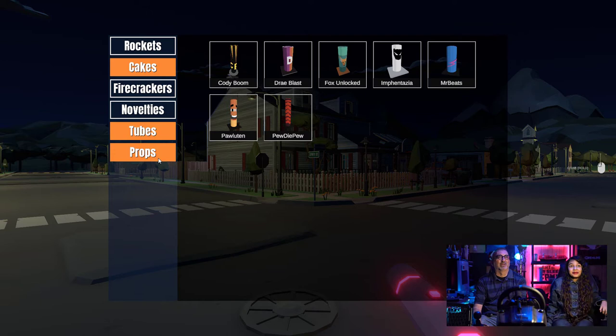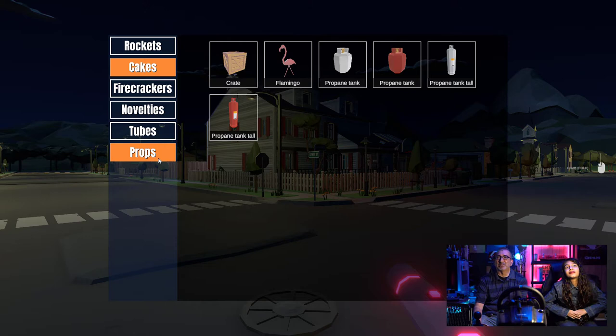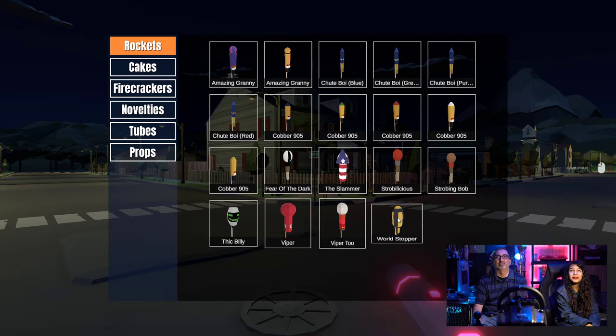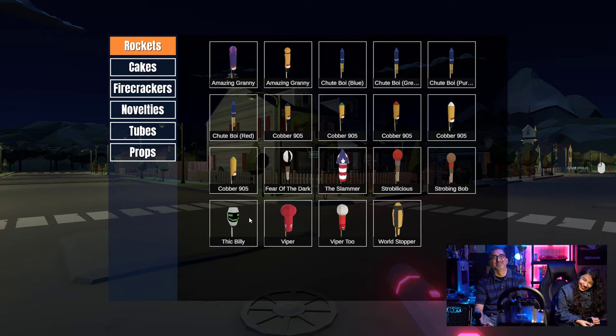We also have some props here — propane tanks, which sounds pretty dangerous. We'll save those for the end. Okay, what do you want to start with? I'll let you choose. That one at the bottom — the Thick Billy? Yeah, that one. Okay, can you tell me the name? I can't see exactly what you're pointing at. Thick Billy — okay, all right.